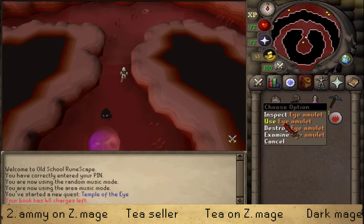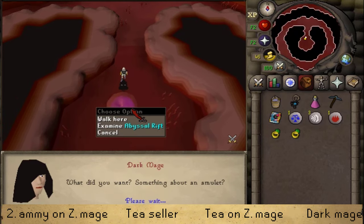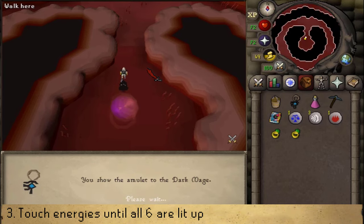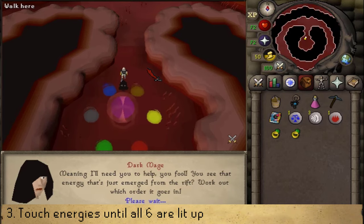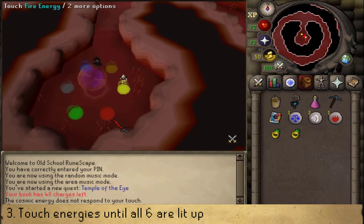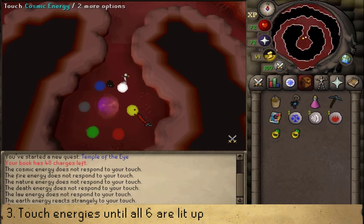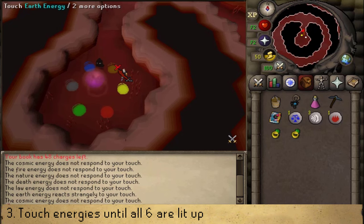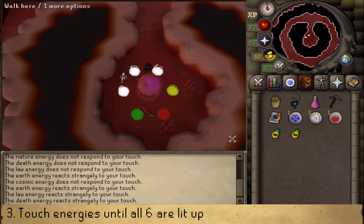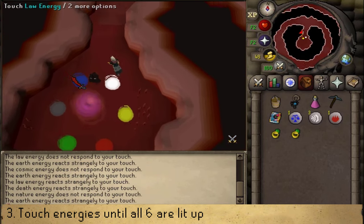Use the eye amulet on the Dark Mage. He will then spawn six circles around the abyssal rift that need to be touched in a specific order, which is random for everyone. Simply touch any energy node until one lights up, then try a second. If both light up, try a third. If not, go back to the first and try a different second node. Repeat until all six are lit white.